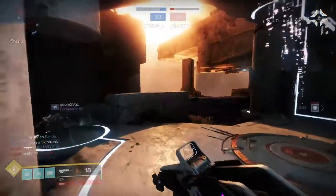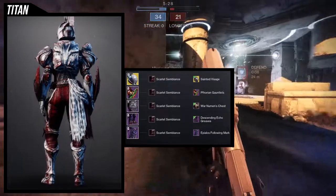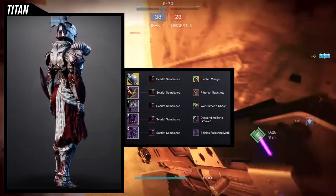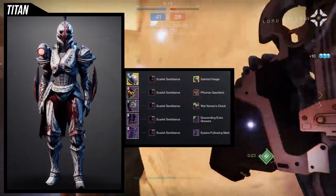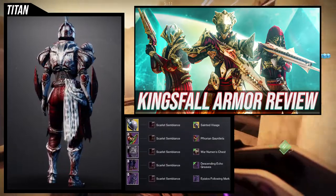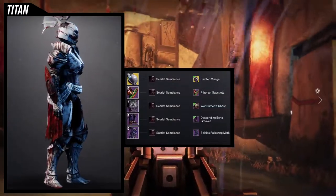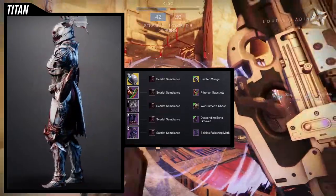For the example set, this is what I mean when I say you're going to see this type of Titan a lot. You're going to see a lot of Descending Echo stuff on this ornament, a lot of War Newman's — which is the King's Fall armor, which I have reviewed by the way. You'll also see a lot of Apilos Following stuff and even Florian stuff to some extent. You're going to see a lot of organic stuff with it because you're going to want to combine it with hive stuff or anything skeletal like that.